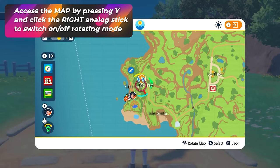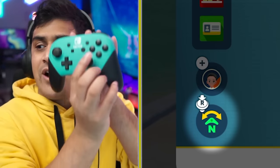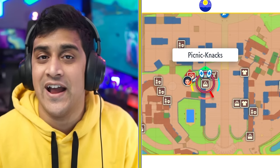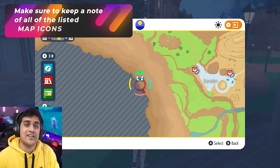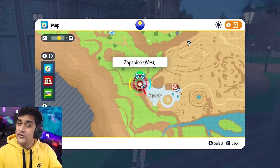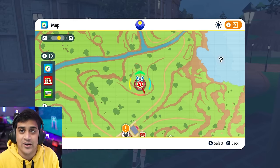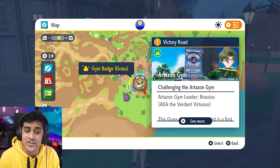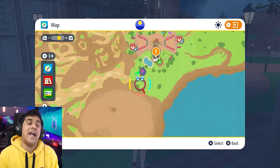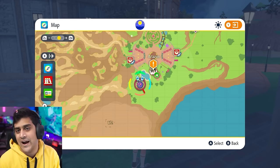If you ever find yourself lost, press Y to activate the map. If the map looks confusing in rotating mode, press the right analog stick to turn that off. Use ZL and ZR to zoom in and out. Red icons are Pokemon Centers you haven't visited. Red icons with wings are Pokemon Centers you've been to and can fast travel to. Star-shaped icons are Tera Raid Dens. Exclamation marks are main storyline quests. Question marks with a glow are mass outbreaks — once you discover that Pokemon, it becomes the Pokemon icon with a red glow.